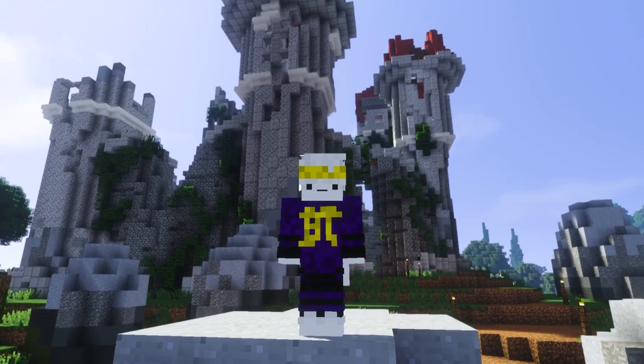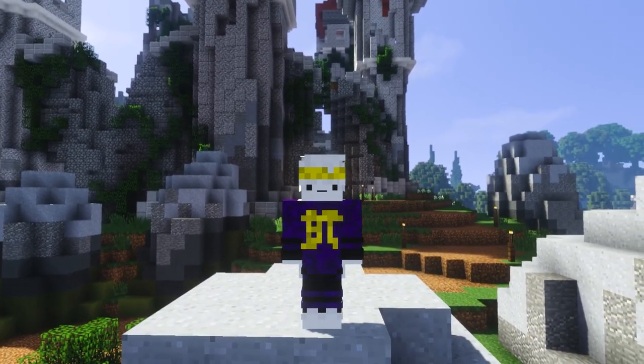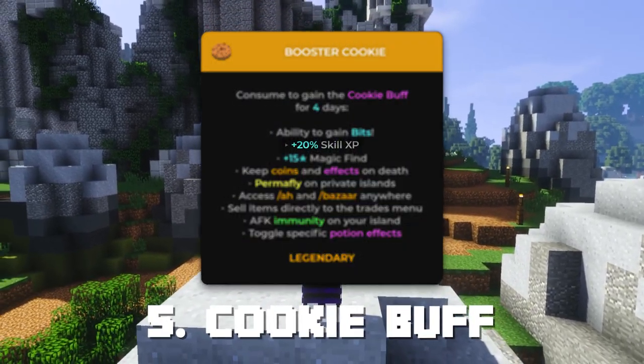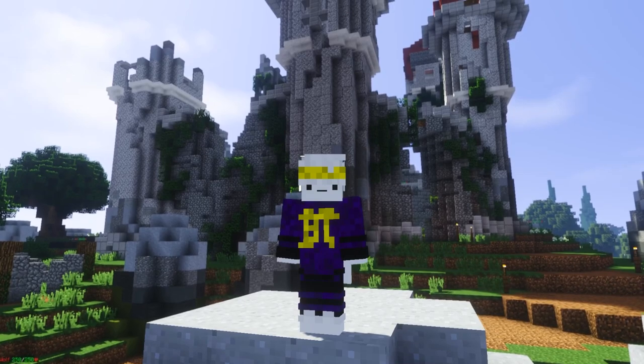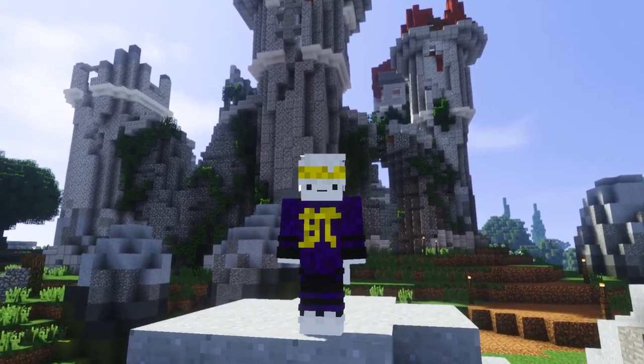Since the mayor update just released a couple of days ago, an obvious preparation I'll have to include from now on in every one of these videos is the cookie buff, as you gain 20% more XP whilst you're on it. I'll also recommend waiting for the magic XP boost of 15%, which you will get if ever Barry wins the mayoral election. Okay, but now we're prepared — so how do we start grinding?